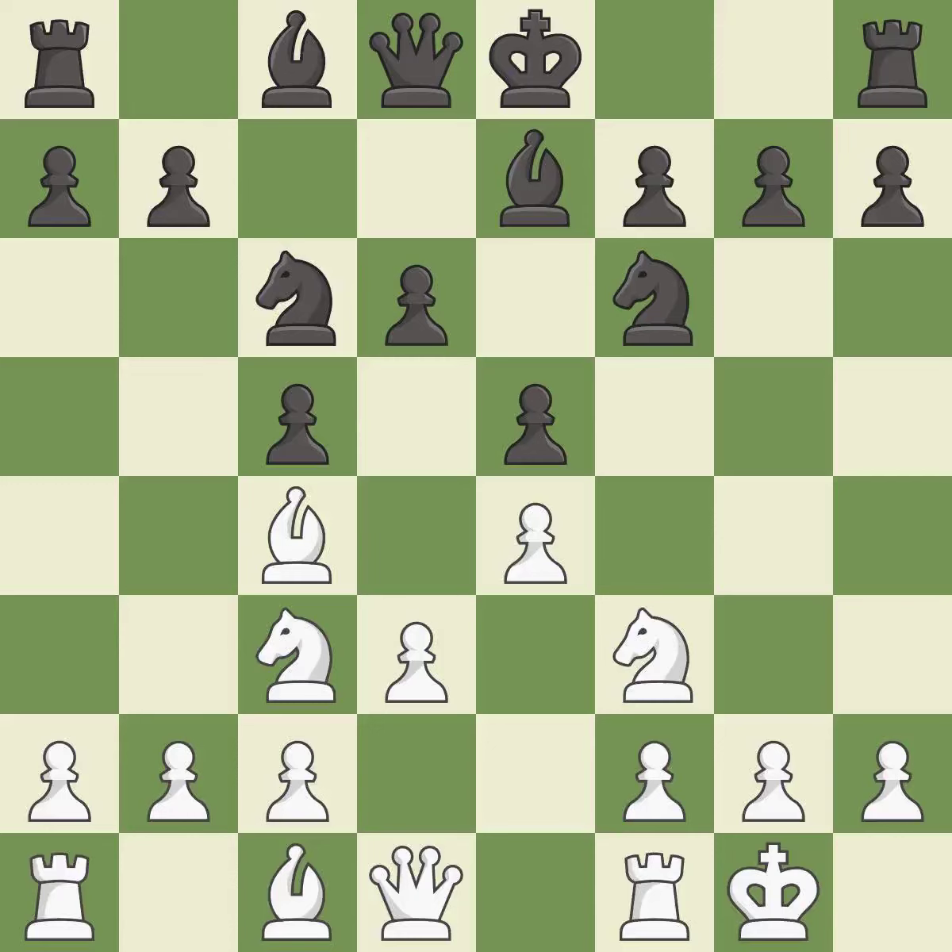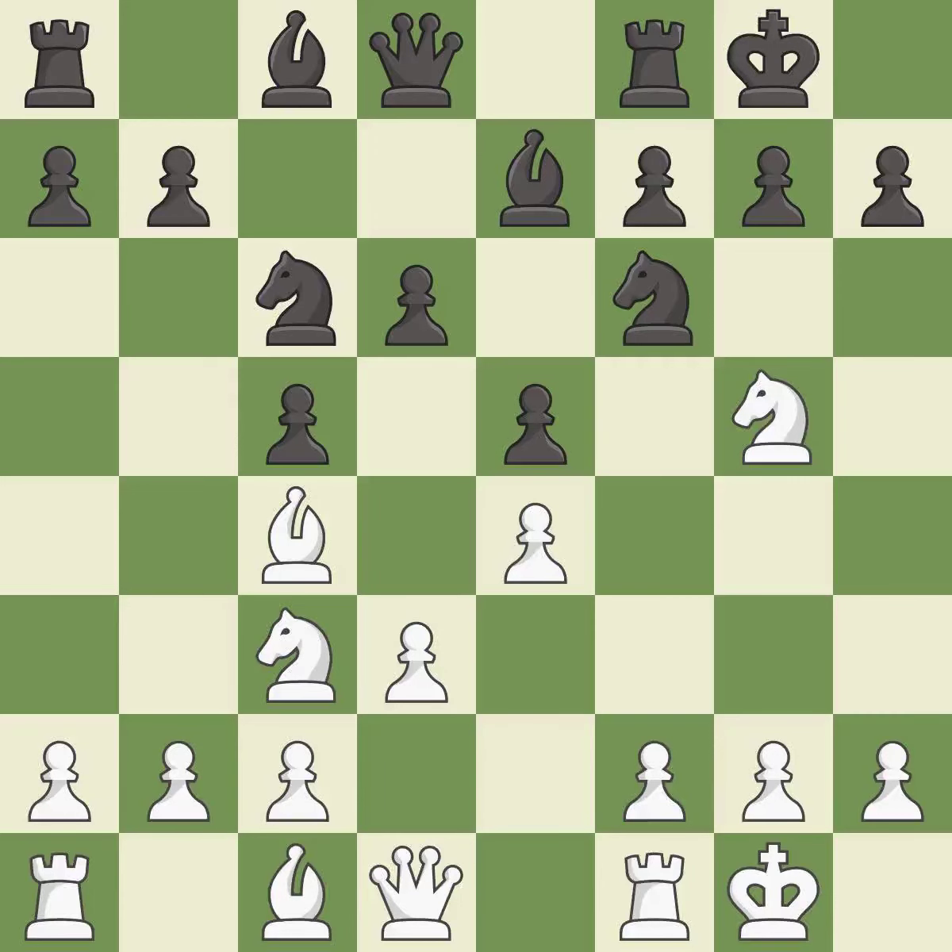This develops a knight off its starting square, getting it into the action. This threatens to win a pawn. This protects an under-defended pawn that is under attack — it is the only good move. This strikes at the center, countering the opponent's ability to grab space. This develops a piece while also winning a tempo on the queen.